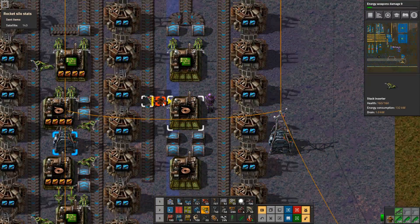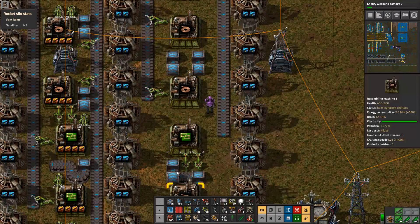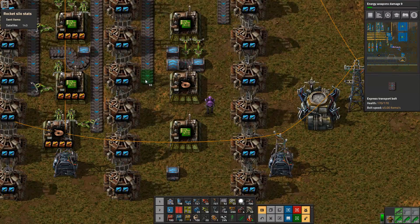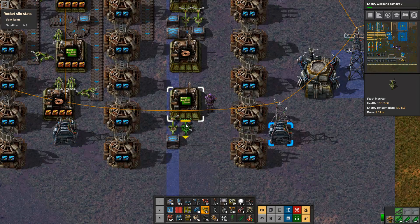If this is going to be iron or steel or copper, then I don't need it here — which means I can output this one on this side, which will go to the right, and another one which will go that side.